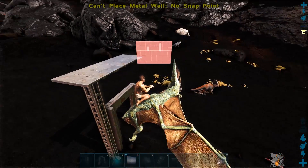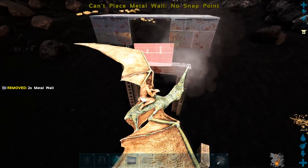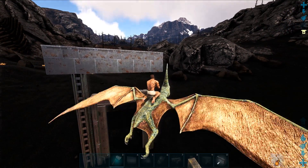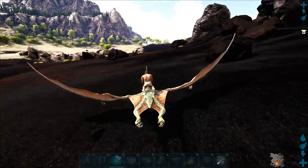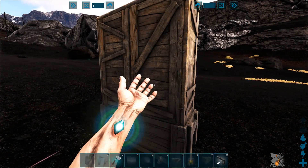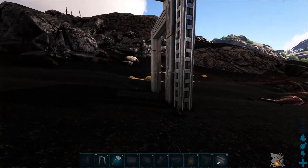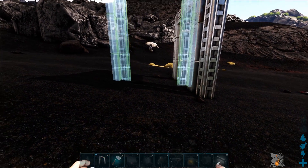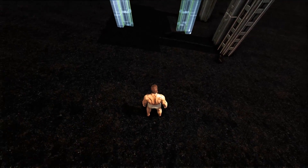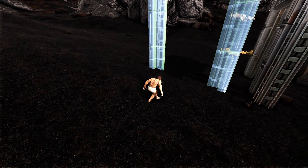Then grab your four walls and do that. You may not even need three but I think it's easier to just use three. Then you come back over here, grab more of these, and basically you just want to create a pathway. You may want to give it a little bit of room — this is what I do. I line them up with the pillar that you just put in.